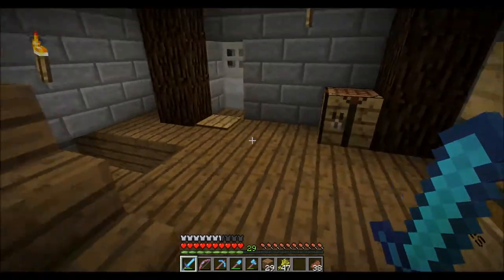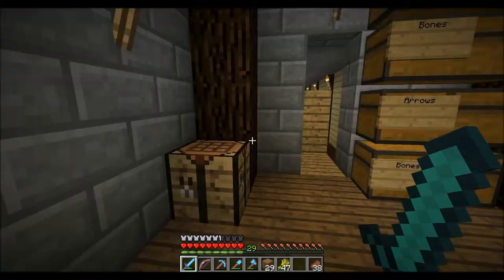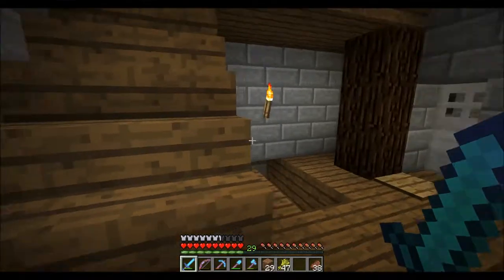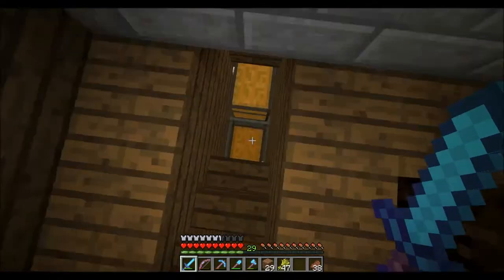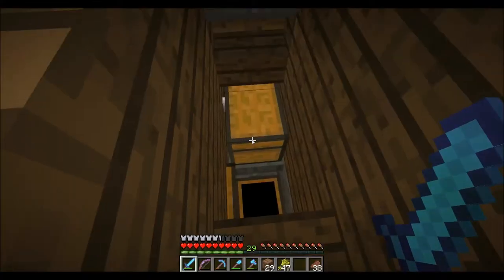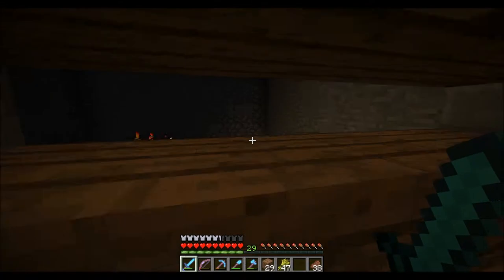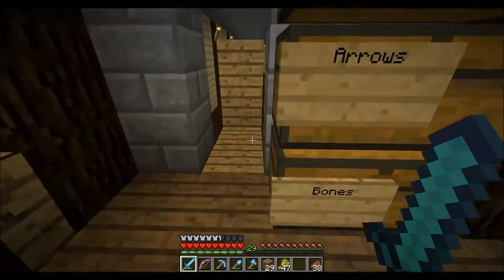Now I have a staircase, like a door, and then I have these chests that are like bones, arrows, and that's all I've collected so far. Down here is the main collection system which I have three and four, so I just emptied it. That's actually really cool and I like how you can see in through the spawner and the light just can't get in.